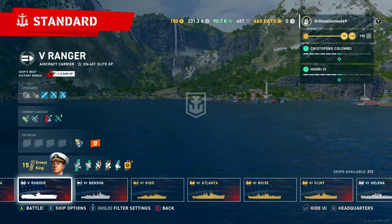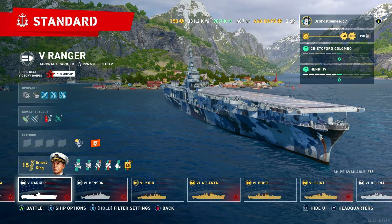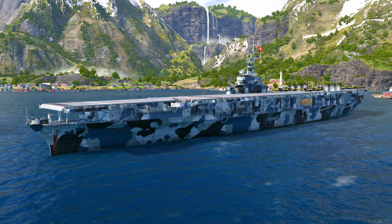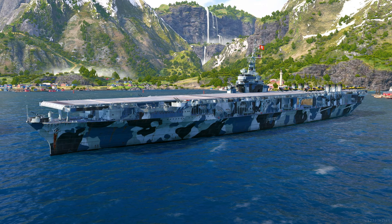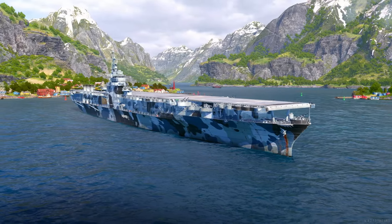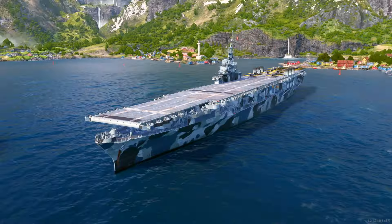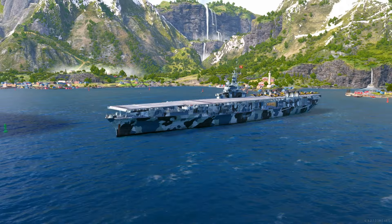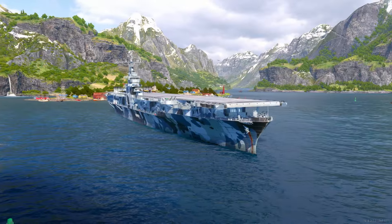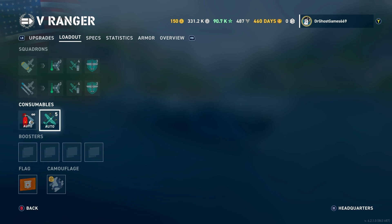The Ranger was actually our very first aircraft carrier designed from the keel up — USS Ranger CV-4. Unlike the Langley, which was a collier ship converted into a carrier, the Ranger was fully designed and built as a carrier from start to finish. Pretty much all American carriers currently in the game, including Midway, actually existed and participated in battles.